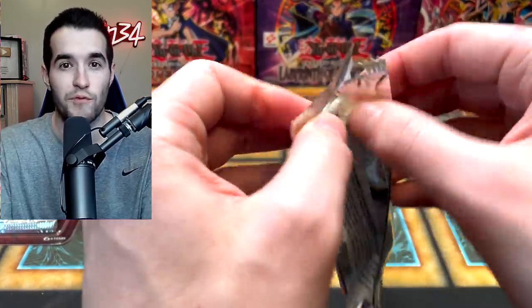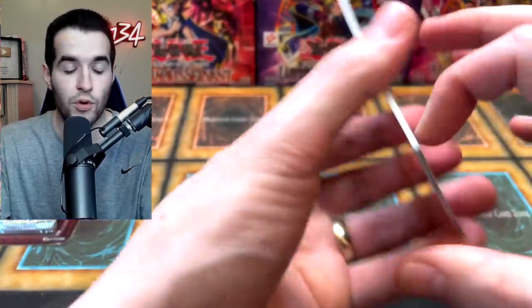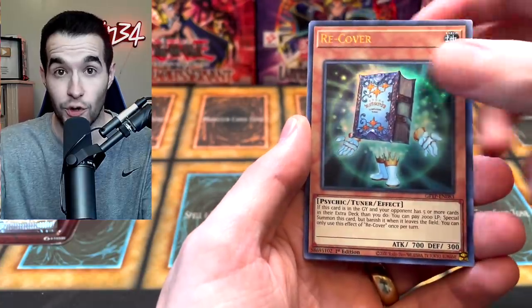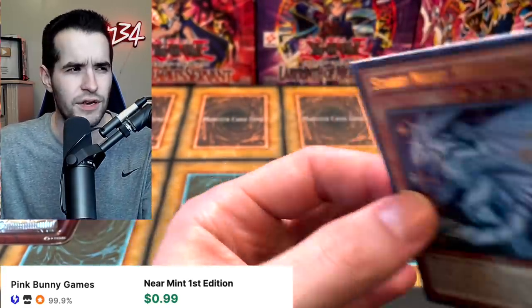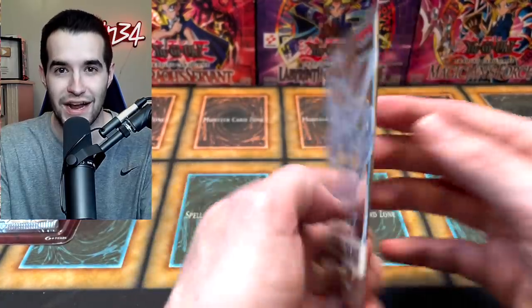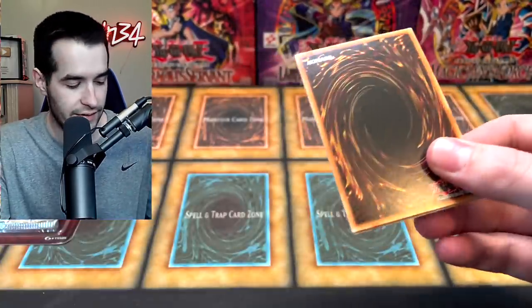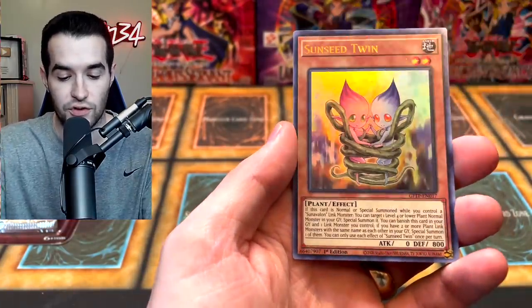It's not a March reprint set anymore — they moved it to April like it was last year when it got delayed. Hopefully they'll come out on time this year and we can pull some amazing ghost rares like the SDK Blue-Eyes, Dark Magician Girl, Cyber Dragon, Dark Armed Dragon, and Red Dragon Archfiend. RDA finally got a ghost rare after being in Duelist Genesis as an ultimate and ultra — it didn't get a ghost rare until now.